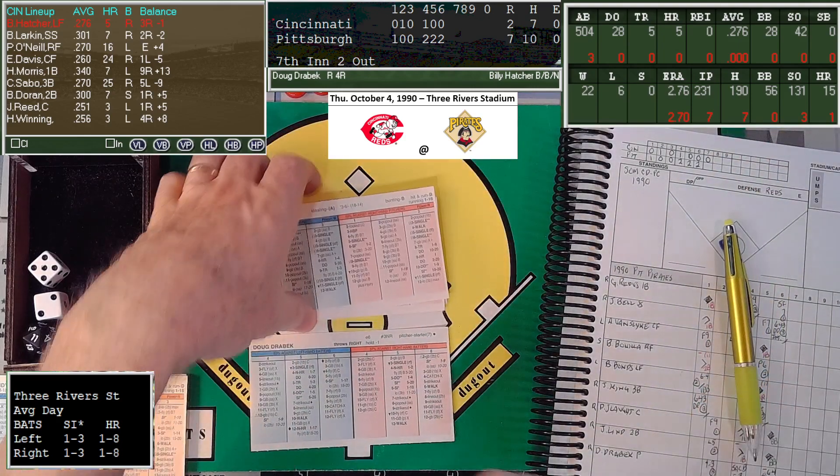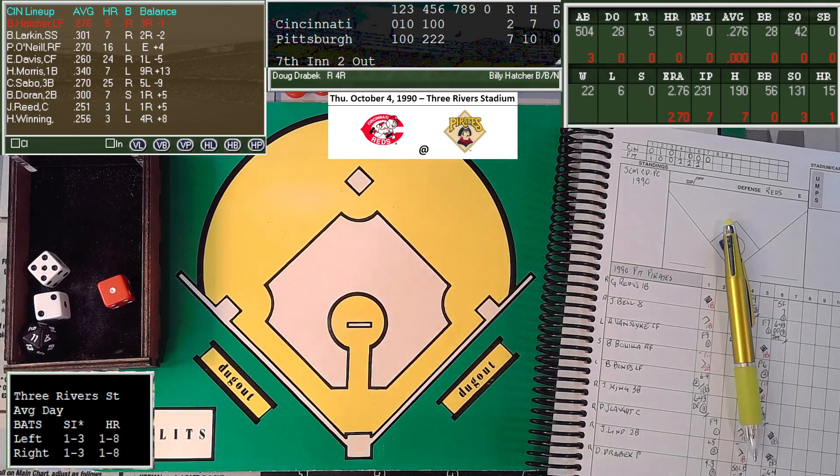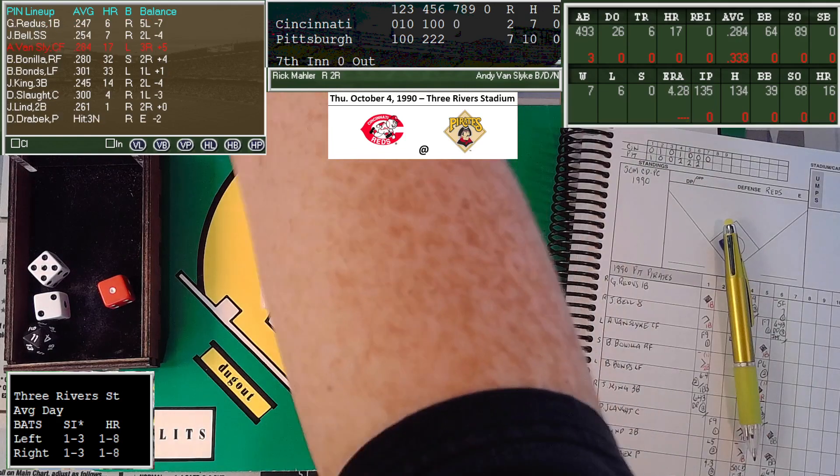We're going to find a pitcher here during the seventh-inning stretch. The trivia question is which hand did Chet Lemon throw with? I'm going to say left-handed — and I was wrong, he threw right-handed. Being down by five, we probably don't want to use the Nasty Boys. Let's try Rick Mahler — half of his year was in relief. We'll put him in and see if he can keep the deficit where it is. Rick Mahler was 7-6 with a 4.28 ERA in 1990.